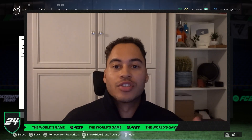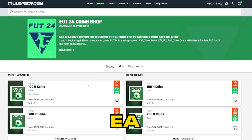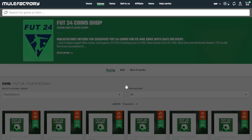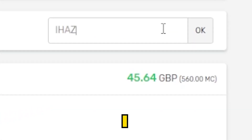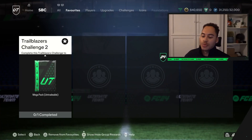Welcome back to the channel. Today we have Trailblazers Challenge number two. If you need any EAFC coins, make sure to check out mulefactory.com — they're linked in the description, they're cheap and reliable. Make sure to use my discount code 'iHasEAFC' at checkout for a discount.